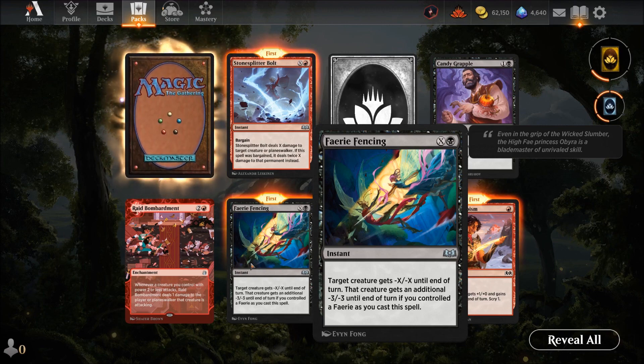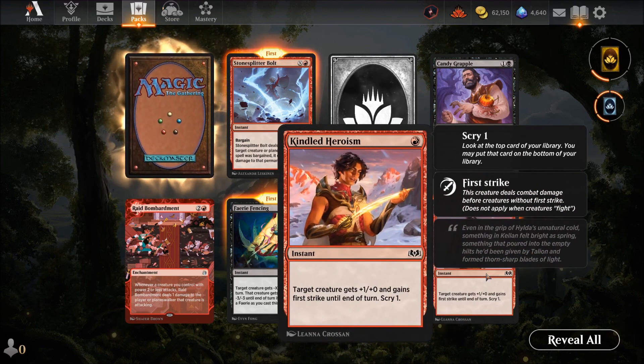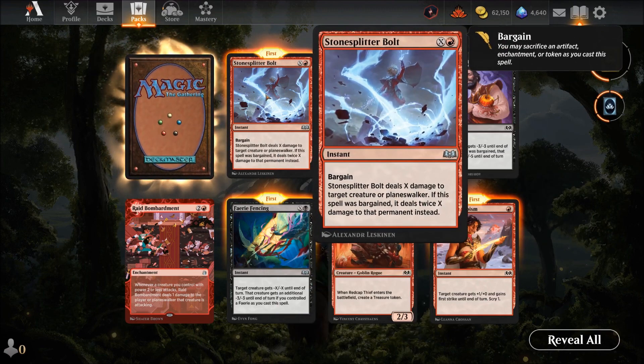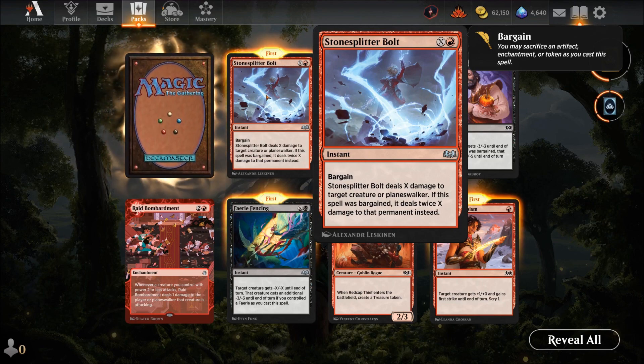Fairy Fencing — X mana black: target creature gets minus X minus X. If you control a fairy when cast, it gets an additional minus three as well. So you could reduce a four-four to practically nothing — mainly for fairy decks. Kindling Heirloom — one red: target creature gets plus one and gains first strike — a replacement for an older similar card. Stone-Splitting Bolt — red X with bargain: deals damage to target creature or planeswalker; if bargained, deals twice the damage. Useful for killing a six-six without paying too much — sacrifice a weak artifact and double it.